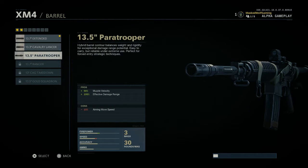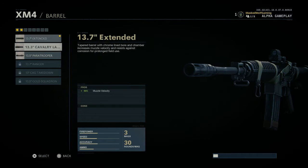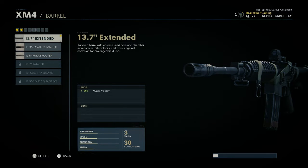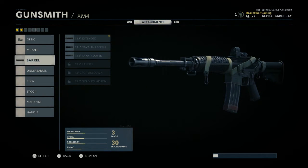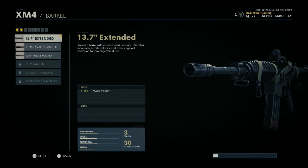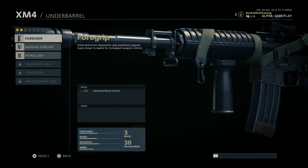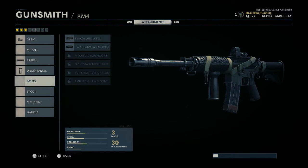For the barrel, I chose an extended barrel. A couple of my friends asked why I don't use the paratrooper barrel — specifically because of the aiming move speed. I would prefer to aim down sights faster rather than have a barrel focused on damage range. I prefer muzzle velocity — being able to shoot from far away, deal damage, and have less recoil. I recommend putting on the 13.7 extended barrel.